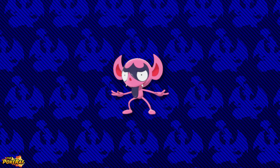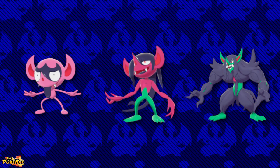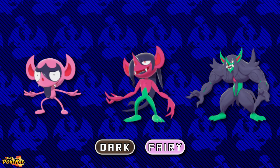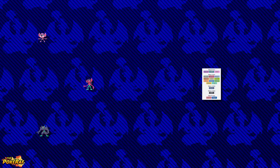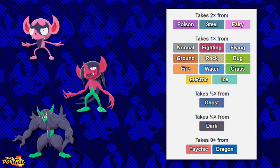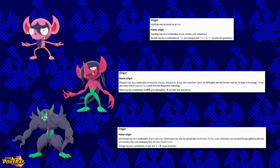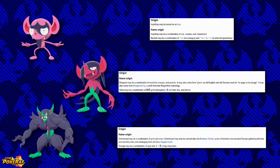Next, we have the fan favourites Impidimp, Morgrim, and Grimsnarl. Despite Impidimp being revealed back at E3 and still to this day not having an official reveal, this Pokémon and its evolutionary line introduced the new unique type combination of Dark and Fairy. With this typing, these Pokémon have a 2x weakness to Poison, Steel, and Fairy types. Impidimp may be based on an Imp, Morgrim may be a combination of Morbid and Gremlin, and Grimsnarl may be a combination of Grim and Snarl.